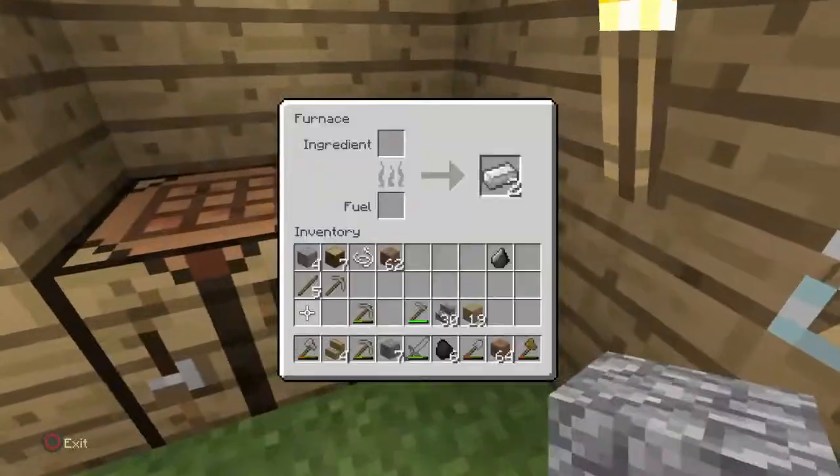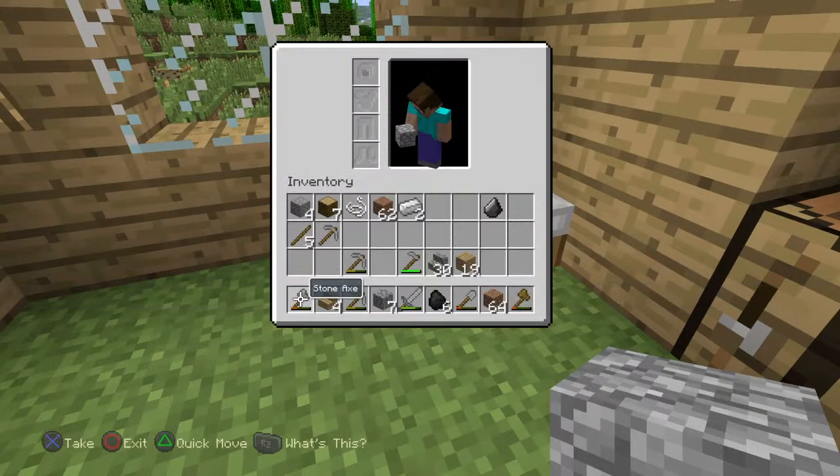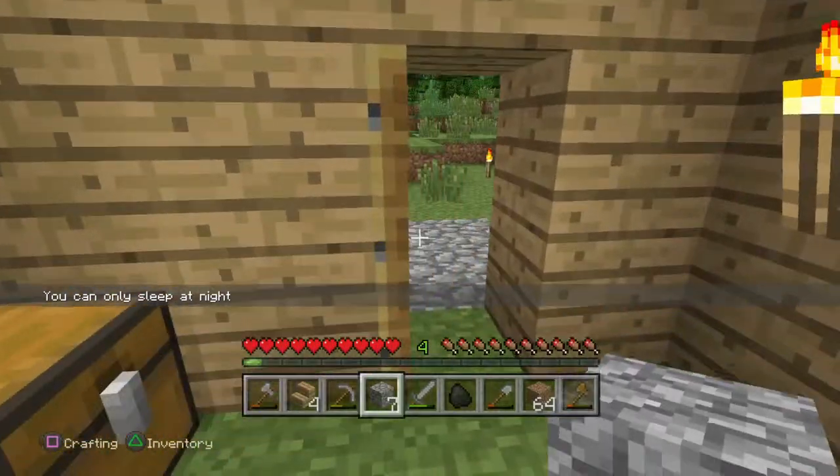I want to make myself some more torches. I've got some iron — I didn't tell you guys that. I do have iron, I'm going to make myself an iron pick. I've got five sticks, so I'll make about 20 torches, that should do for now.